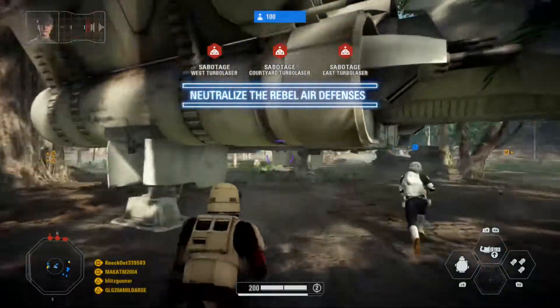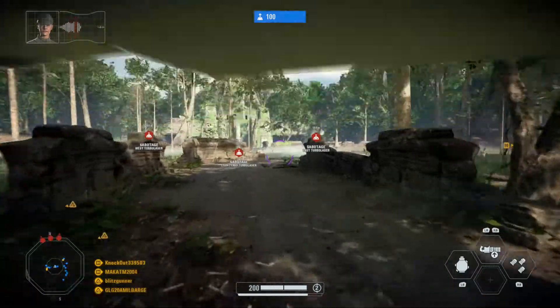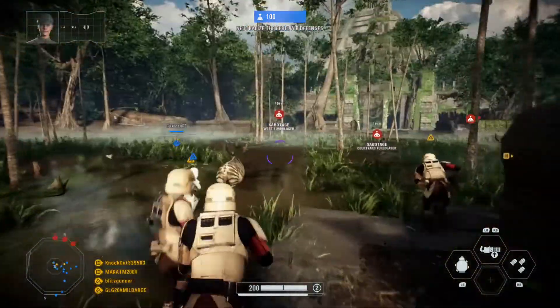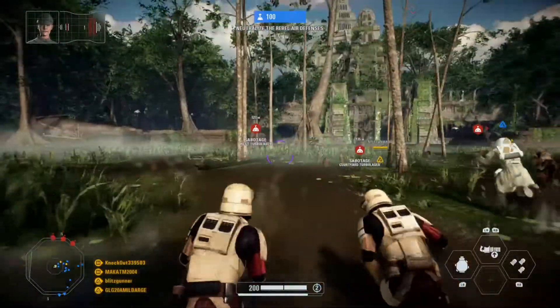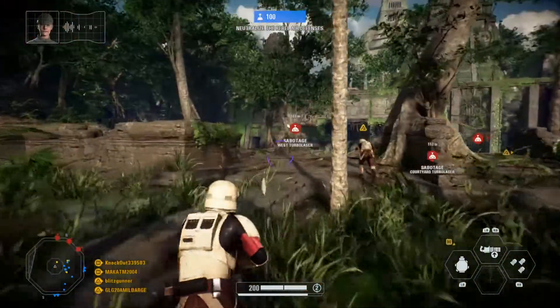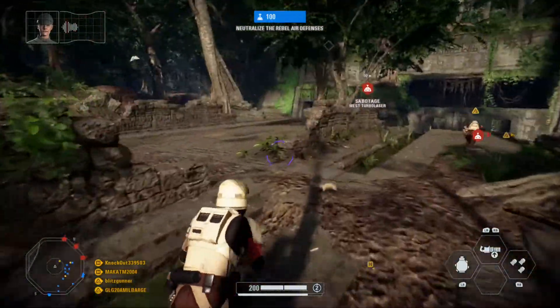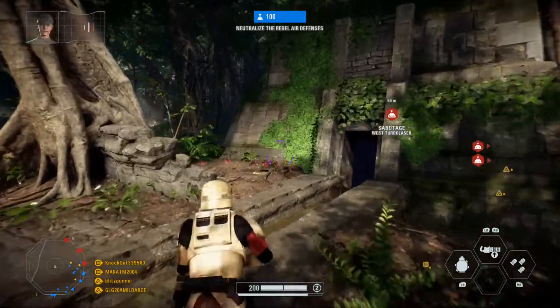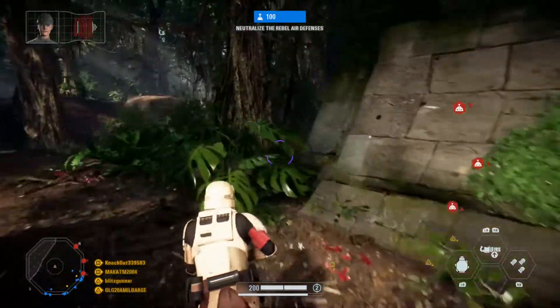Attention, troops. The rebel databanks on Yavin 4 contain priceless intelligence. Lord Vader wants them seized immediately. Most of the rebels fled after destroying the Death Star, but a special forces crew remains on site purging files. We'll need to secure the base before they finish. Start by destroying the enemy's turbolaser emplacements. Explosives have been provided.